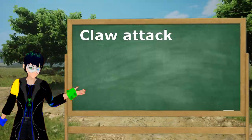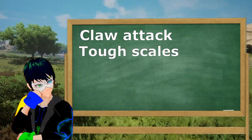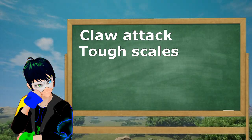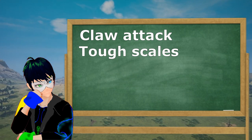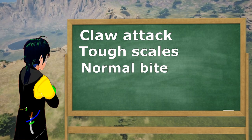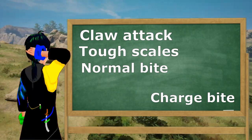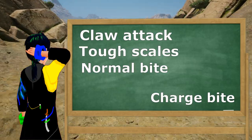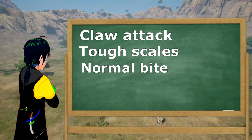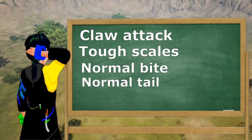The arsenal I use on land is, of course, claw attack. For hide, I use tough scales — you can change it to standard scales if you are going to travel long distances, and some people like standard scales for the extra speed, but that depends on the player. I also use normal bite, because charge bite on land — that's just stupid. I only recommend charge bite if you are a duo of Spinosauruses, one having the normal bite and the other having the charge bite. As for tail, swimming tail on land is even stupider, so of course use the normal tail attack.